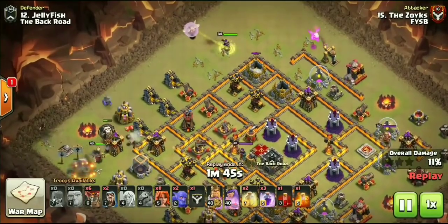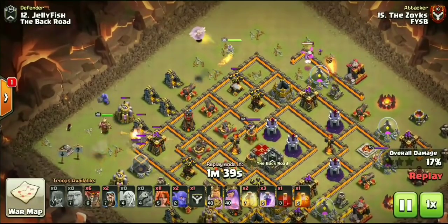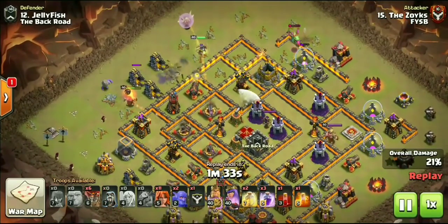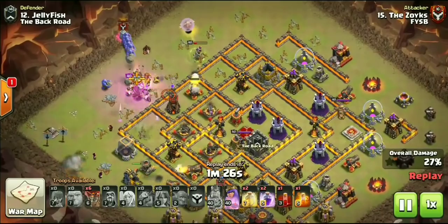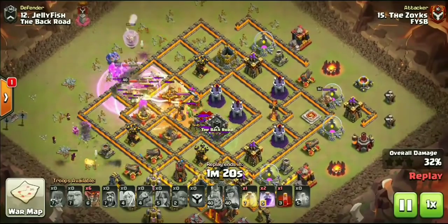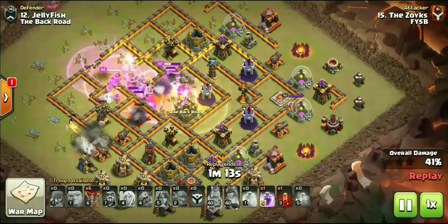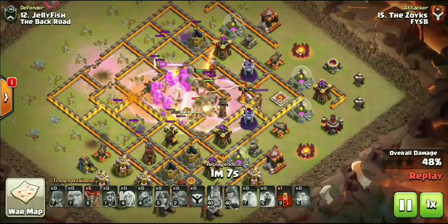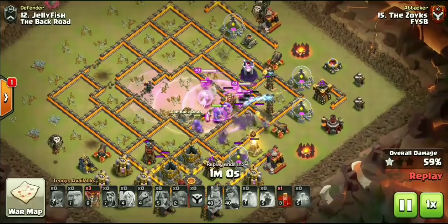Just a Baby Dragon up there at 12 o'clock - he went ahead and pathed right to make sure that the Queen goes ahead and paths down to the left. Here comes the King and just a few Wizards to go ahead and set the funnel on the left-hand side. When he goes in and drops down those Valkyries, they're going to target a nice trail leading right into the base. There goes the Valkyries - went ahead and popped his King ability as he was taking quite a bit of damage. Rage spell leading all of the Bowlers in, and the Queen is going to be kind of meeting up with this main push from this Kill Squad. Two Wizard Towers right there in the core - dropped down a Heal spell to keep those Bowlers and Valkyries up. Another Rage spell and still has one more Skeleton spell to use.